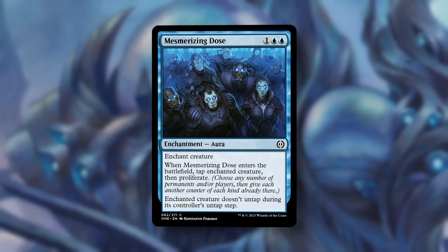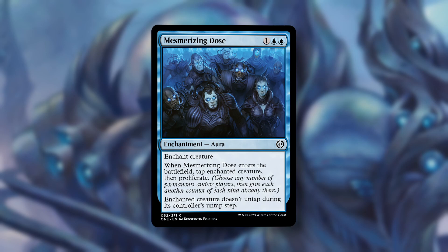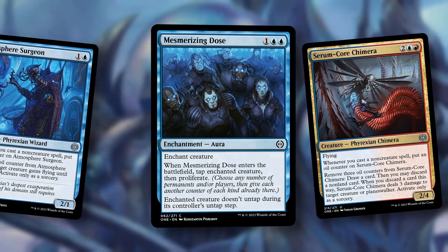This is your blue removal at common for All Will Be One. The mana cost is a bit restrictive, but these effects are always solid. As with Planner Disruption, you take a bit of risk with these since it doesn't remove the creature entirely. However, proliferate is a nice bonus, helping you enable Corrupted for Bring the Ending or Distorted Curiosity, or to get more oil counters on powerful cards like Atmosphere Surgeon and Serum Core Chimera.